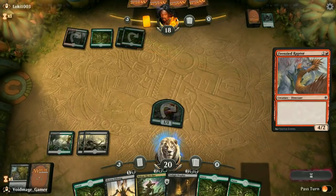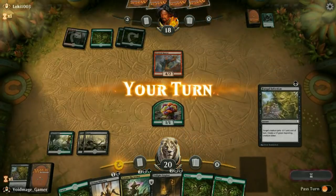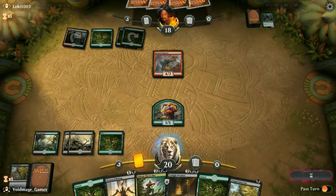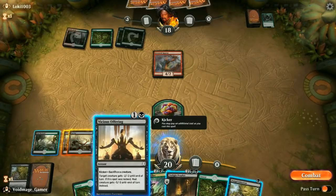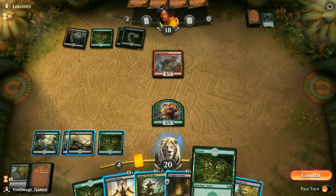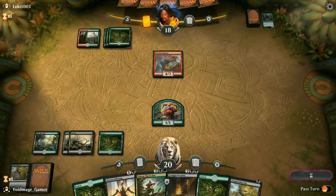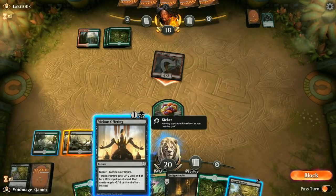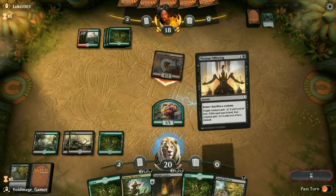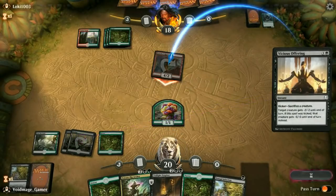It looks like we're going up against a Dinosaur deck here at 4-2. This is not a very difficult deck to beat, so this shouldn't be too difficult of a matchup for us. We have plenty of removal in our hands. We have this Twilight Prophet, but I don't want that to be removed early on — that could be good late game consistency, basically like a Dark Confidant. We might just wait here. I don't want to get Poison Tip Archer out there too soon either.